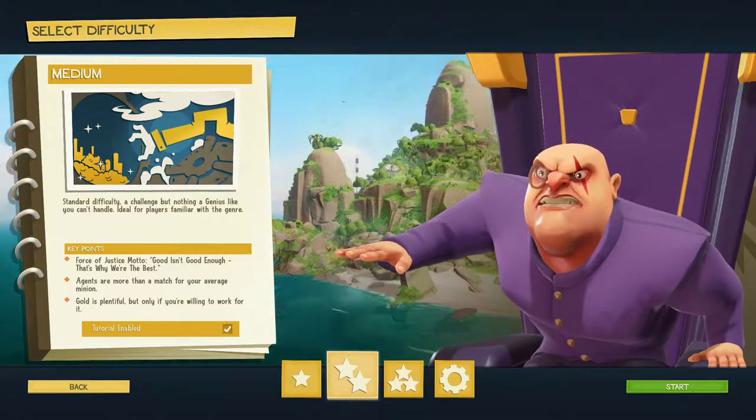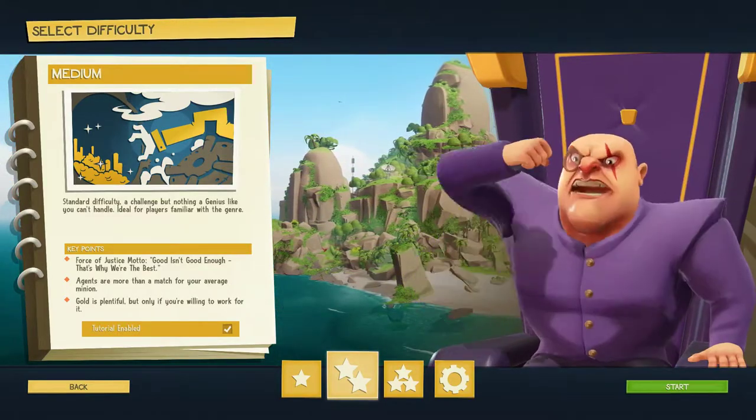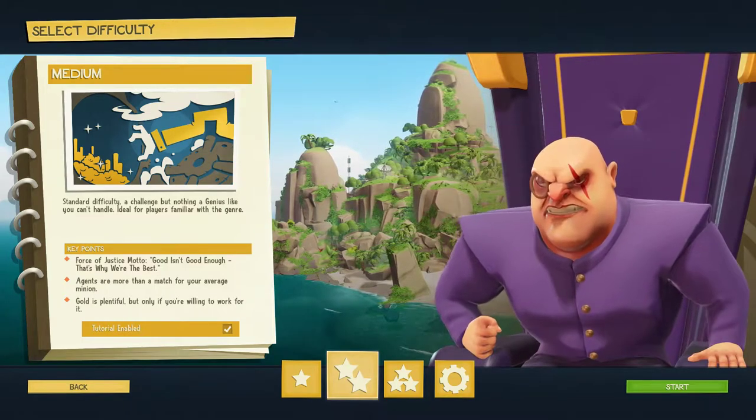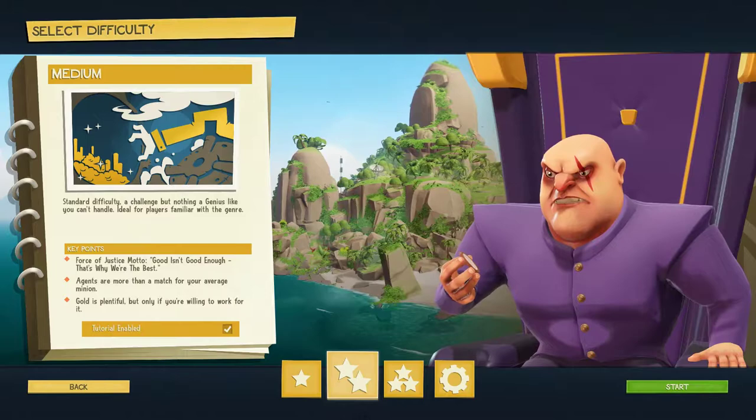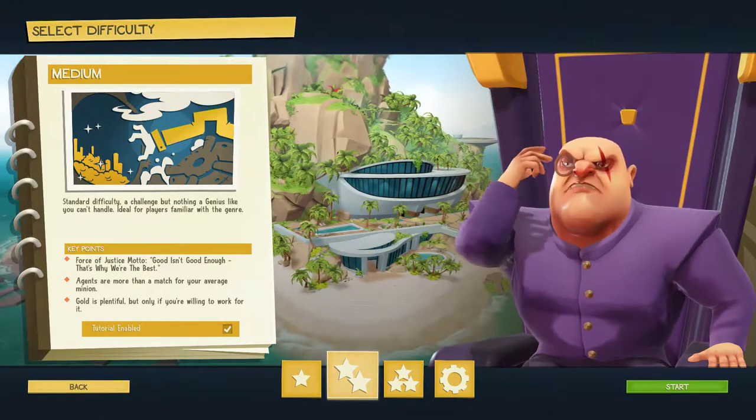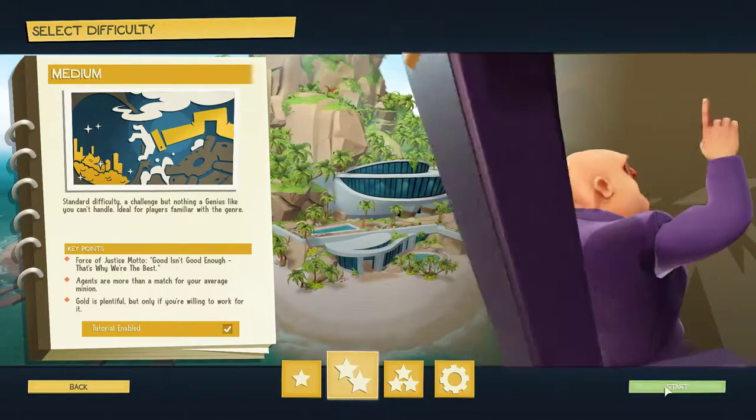We're going to start a new game of this. I'm going to leave the tutorial on because I haven't played it that much. I've played it a little bit, but it might be helpful for people to see it for the first time if you haven't already seen it. We're going to just crack on — we're an evil genius, we have to take over the world. Just like in real life.